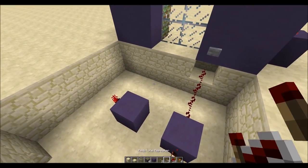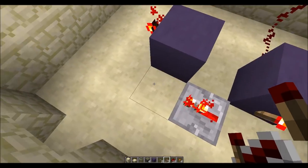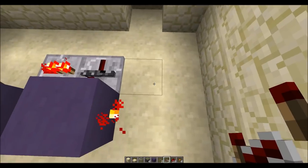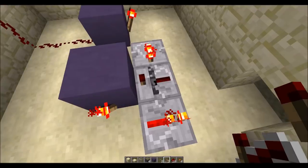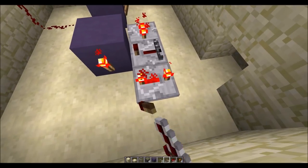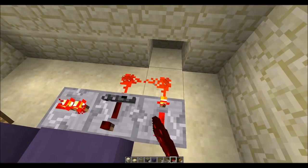Then what we do is take our redstone repeater — we put one here, then one facing into this block and one facing away from the doors. Then we want to click this three times and this three times. Then we take our redstone dust and connect these two.